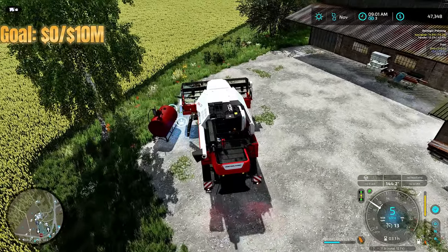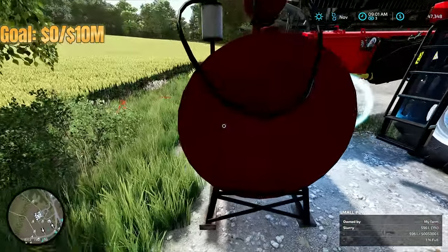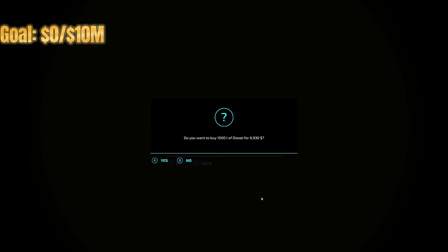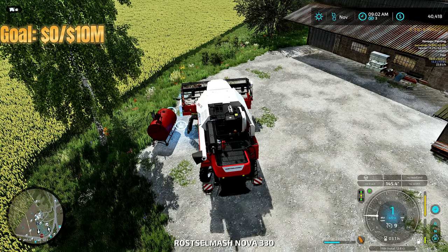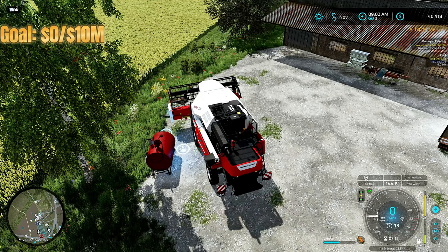The harvester is out of fuel, so we're going to top it off — but our tank is empty! We'll have to buy more fuel. We don't need too much, just a thousand liters. Oh boy, that's almost seven thousand dollars. As soon as we can afford to, we're going to need to upgrade the harvester to something more efficient, maybe with a bigger header too, since we're getting some bigger fields. But we'll figure that out later — right now let's get refueled and get back out to finish our harvesting.